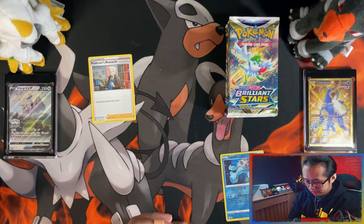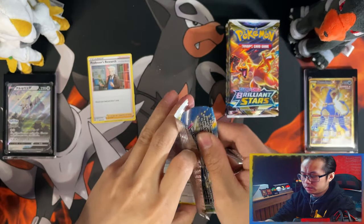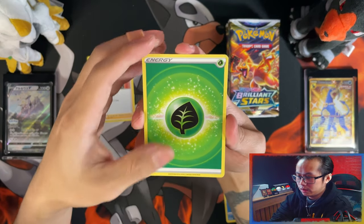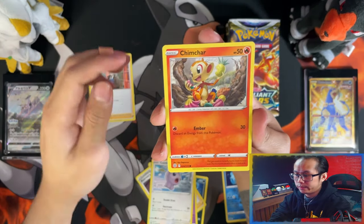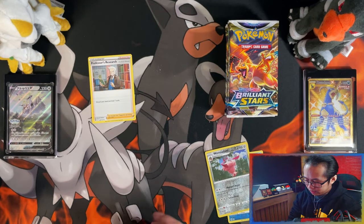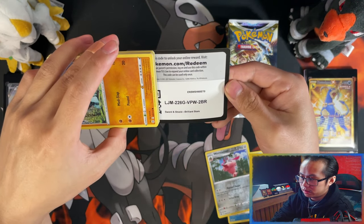A holo, but nothing really special and I've already got that one for the binder. Anything I can get from this box will go nice for the binder. Now that I've opened a Pokemon Center Celebrations Elite Trainer Box — that one had a fire pull as well. The Brilliant Stars one I opened recently on the channel, that one had a fire pull too. So I'm not sure if Pokemon Center Elite Trainer Boxes have better hits than the regular ones, but I guess we will see in this opening.